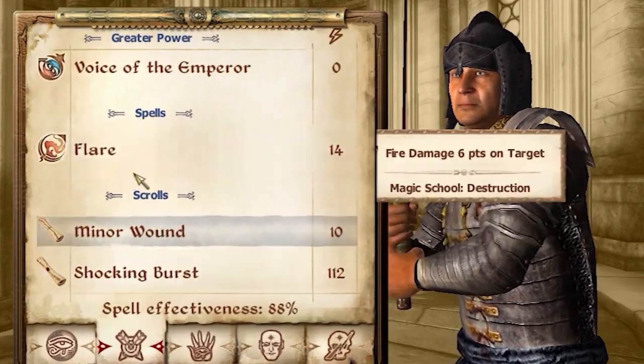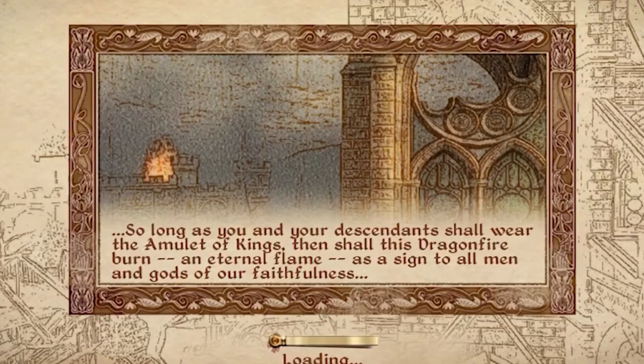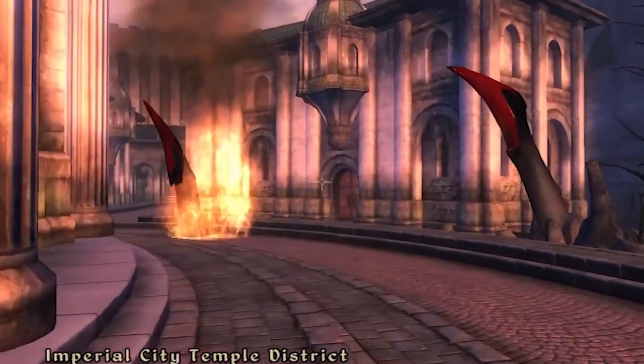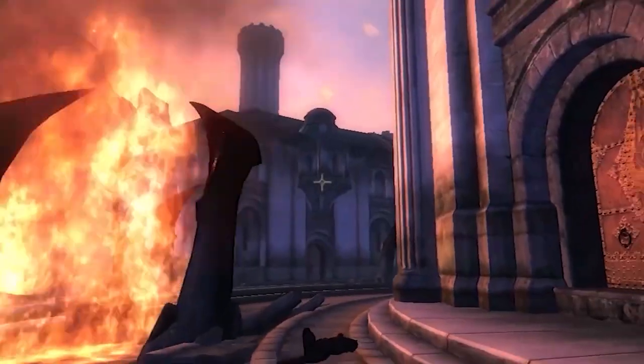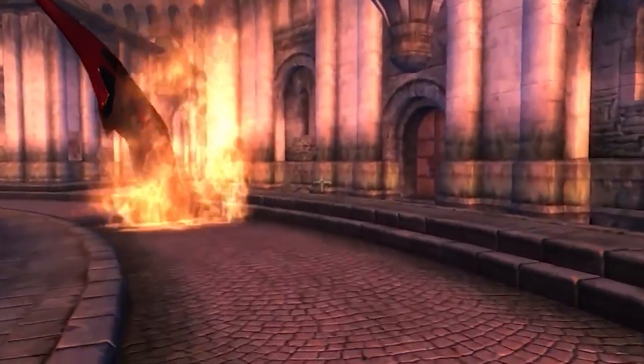Step ten: walk over to that door. Even though it says it's the same location when hovering over it, it takes you to a completely different place. Step eleven: you'll appear inside after going through the door, but the room will be bright red. Step twelve: turn yourself around and go back through the door you came in. You'll end up outside and Oblivion gates will be everywhere.